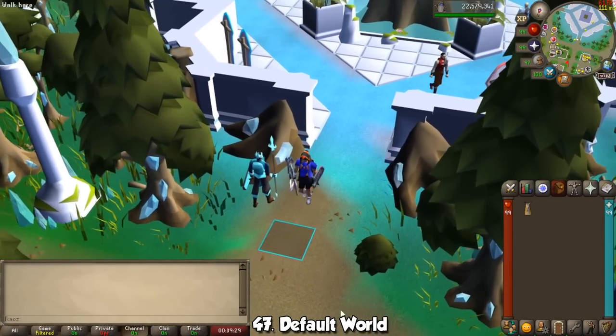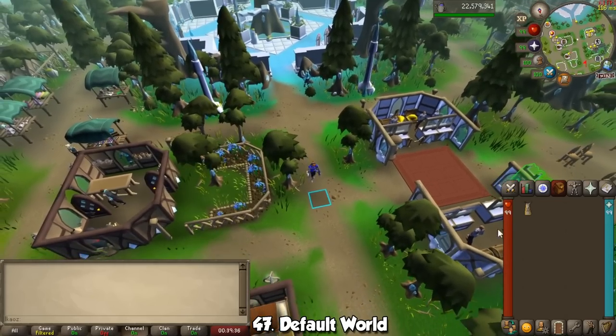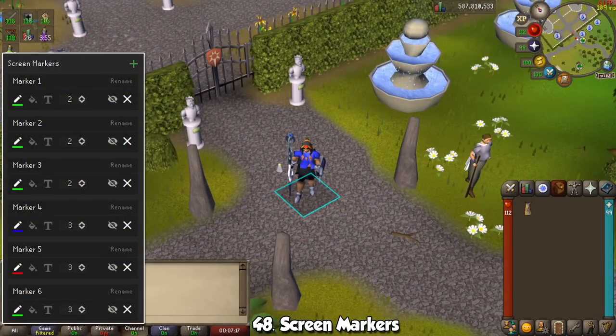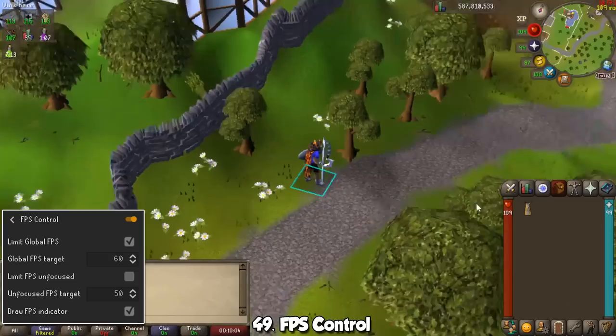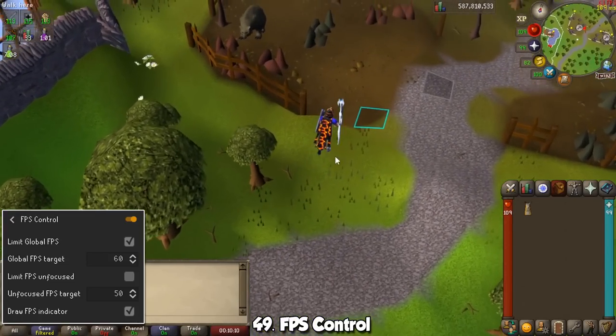With the Default World plugin you can set a home world so you always have a set one whenever you open RuneLite. With Screen Markers you can mark specific regions of your screen with whatever color you want — add squares yourself, or automatically mark things such as tabs, spells, and prayers. I love this plugin for the Nightmare of Ashihama, as it's great for practicing its special attack that shuffles your prayers. FPS Control allows you to have more control over your frames per second, and even shows your current FPS on screen so you know when your game is lagging. You can also limit FPS when not focused on the game to save a little processing power.